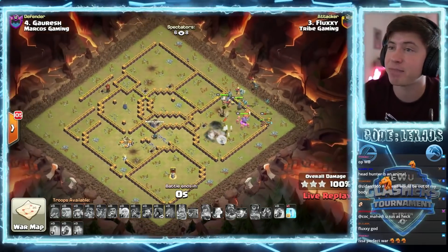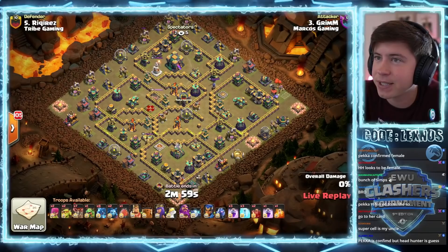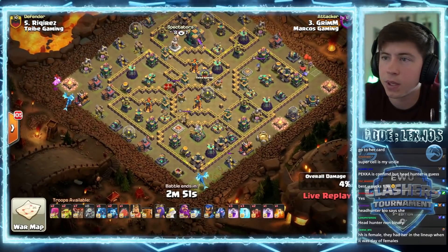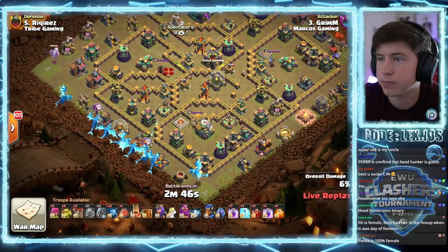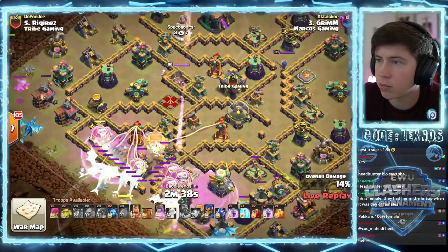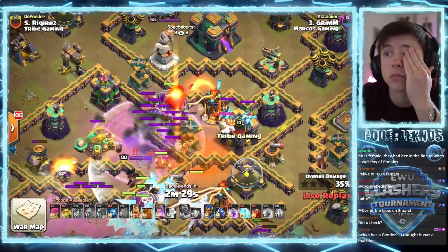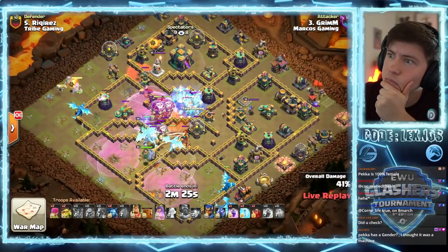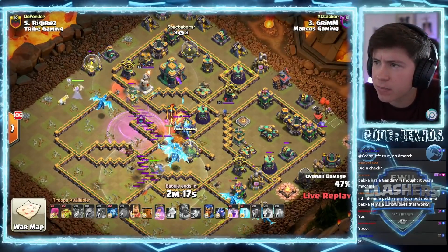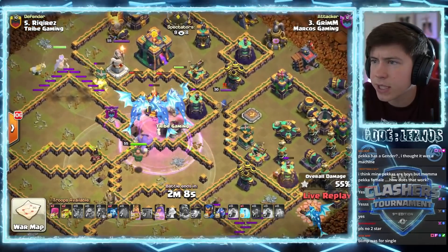Grim is in with the final attack of the match - a little e-dragon action against Rekiris's base. E-dragon funnel on the bottom side, baby dragon on the left, warden with the e-drags, battle blimp. That blimp is not gonna make it all the way. Is queen meant to take the town hall? Yeah, I guess so. That blimp in the core really didn't even get any value - you might as well use a stone slammer if you're gonna do that. Tesla farm on the right. The blimp was for the single I guess, but it didn't get the single.